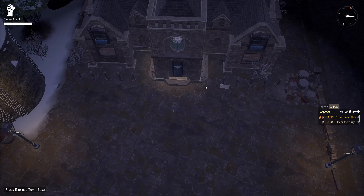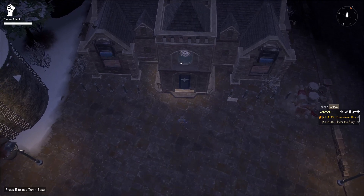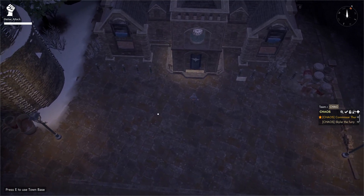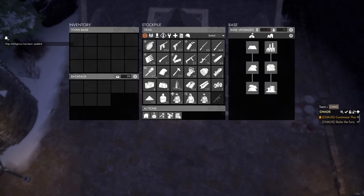Hello and welcome to the video on how to use tabs. First of all, you want to come to the town base, relic base, or a bunker base. After that, you want to click E and you're going to see the tab over here which has everything in it.